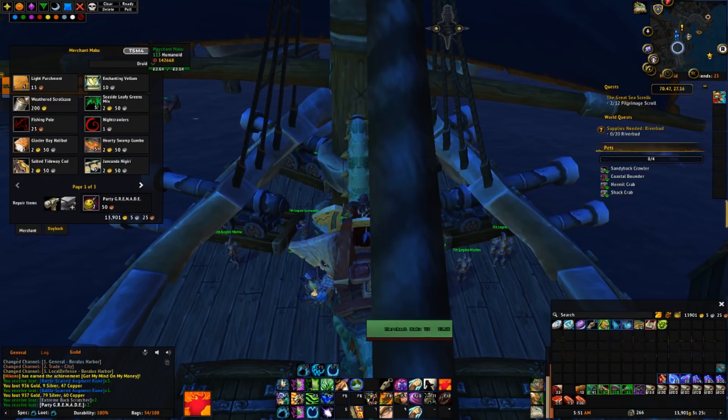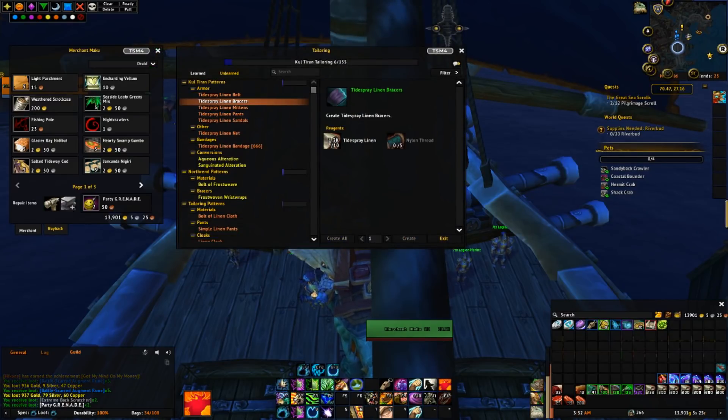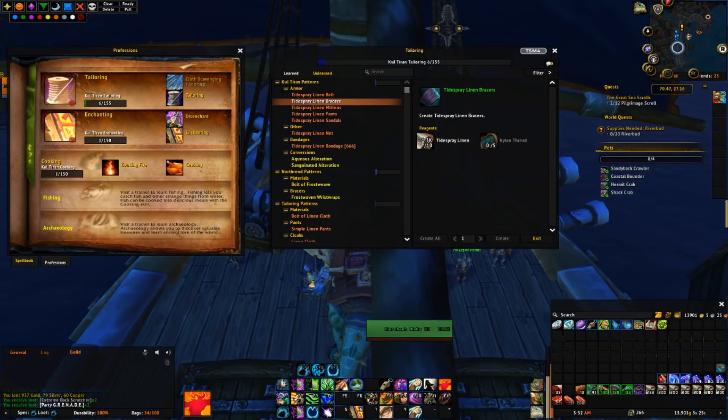The next step is going to be leveling our professions. I have a ton of cloth that I've stockpiled, so I'll probably craft a bunch of Bracers, disenchant these for Enchanting mats, and see how far I can get Enchanting skilled up. Remember that in 8.2, we will need to have our skills capped to craft the new recipes, so that's definitely something you want to do before 8.2. I'm probably going to get started on these Bracers tonight and I'll show you guys how far I get into the professions.